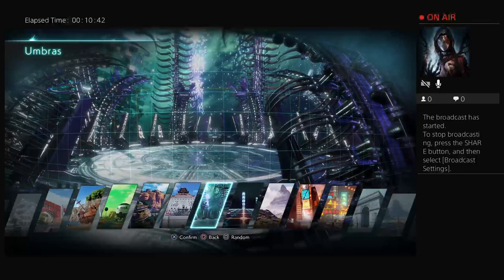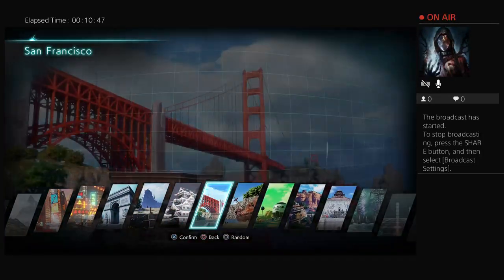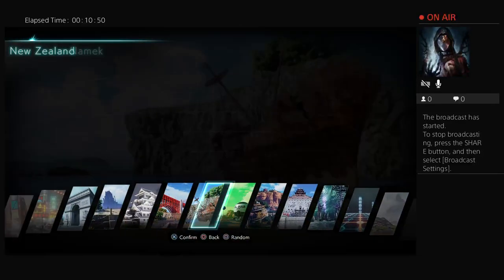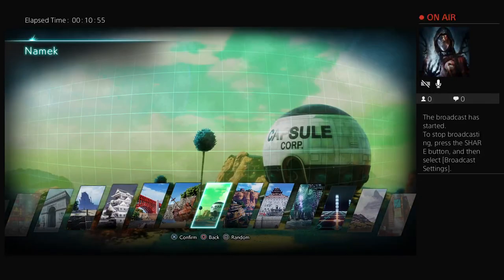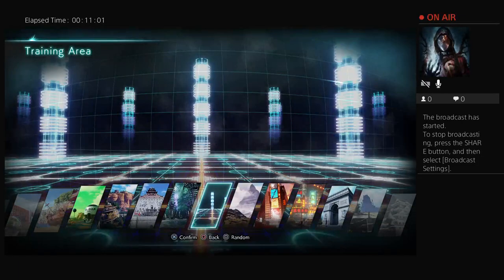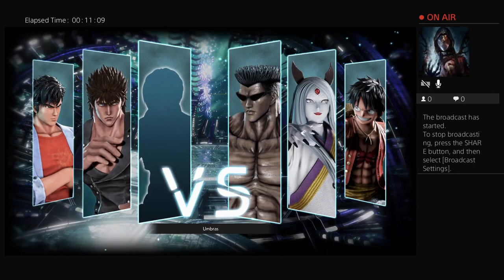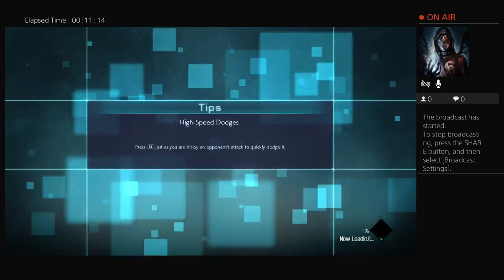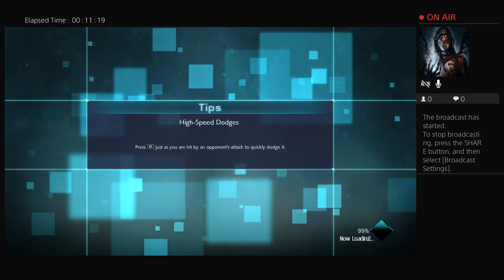To get this stage, I think you just have to beat the game at least one time. It's kind of sad that we only get like three stages that are basically based off pure anime, and the rest are just real life places, except for your training room and umbras. Two villains and one hero versus a team full of heroes. It's kind of cool to see how that ninja charges up too.